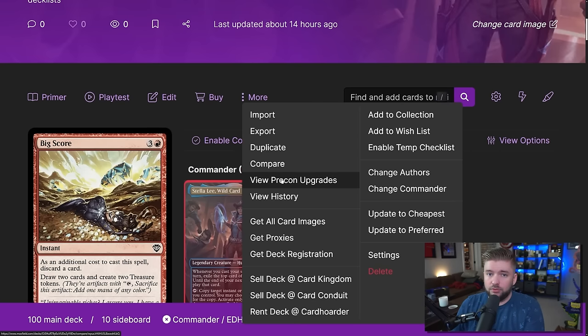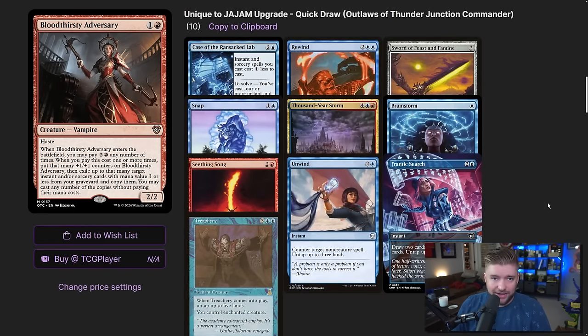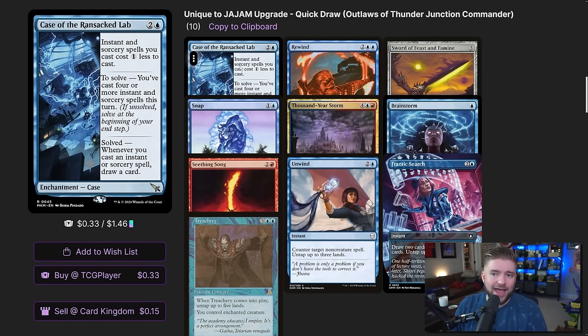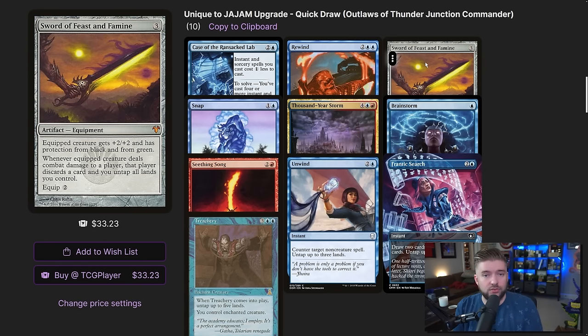Let's look at the upgrades I made. On Moxfield, you can click More and View Precon Upgrades to see what was taken out and added. Starting with cards I added: Case of the Ransacked Lab — instants and sorceries cost one less to cast, and to solve it you need to have cast four or more instants and sorceries this turn. Once solved, whenever you cast an instant or sorcery you draw a card. Rewind counters a target spell and untaps up to four lands — I specifically looked for cards that untap lands so we can cast more spells and get our Storm count higher.